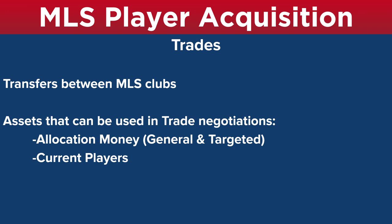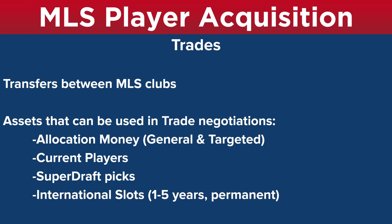You can also offer current players — if you want a player you can offer one of your players for a straight-up trade, or mix a player with some allocation money. You can also offer draft picks such as Super Draft picks, so if you don't really value your draft picks very highly you can use those as trade assets — it's kind of like cash. International slots is another asset that can be used in trade negotiations.